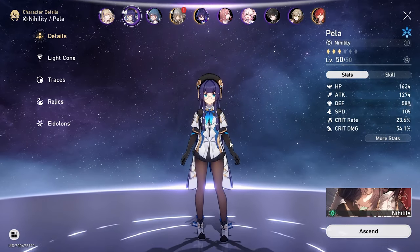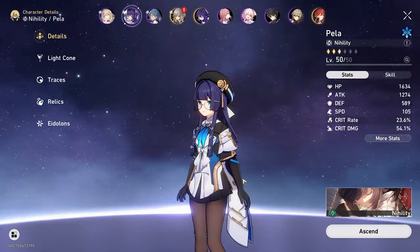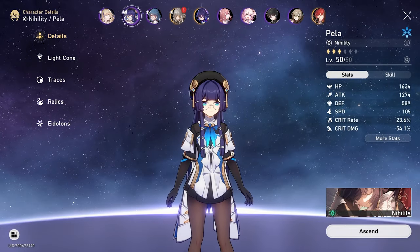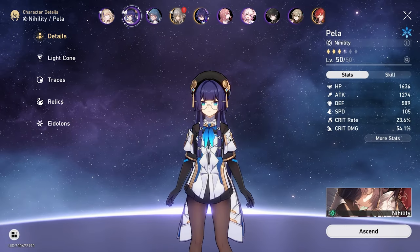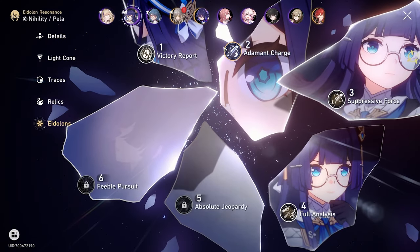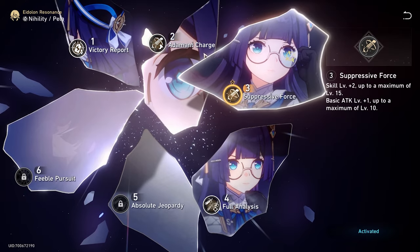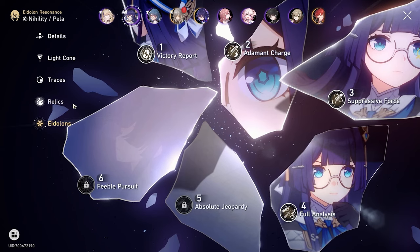Second character running is Pela. Pela has come in clutch on many an occasion for me. It's always her or Aster on a team — never together, always one or the other, because they do similar things but kind of vice versa. The reason I'm running Pela over Aster — because a lot of people are probably running Aster during this fight — is that I got very lucky with her Eidolons and she's E4. For the fight we had her at E3, which was pretty helpful. Specifically the Eidolon where when she defeats an enemy, she regenerates energy — really helpful for side enemies.